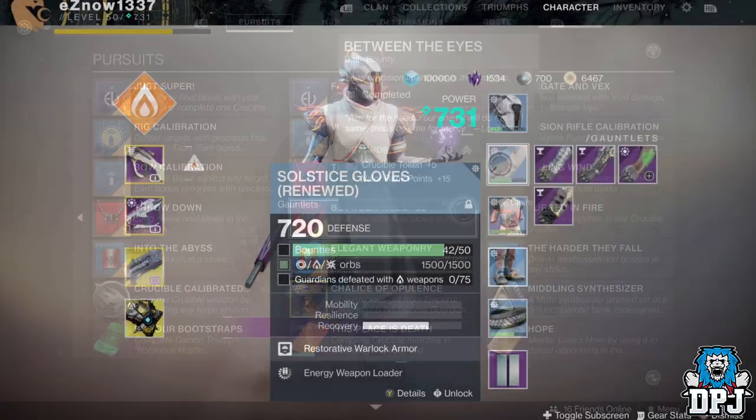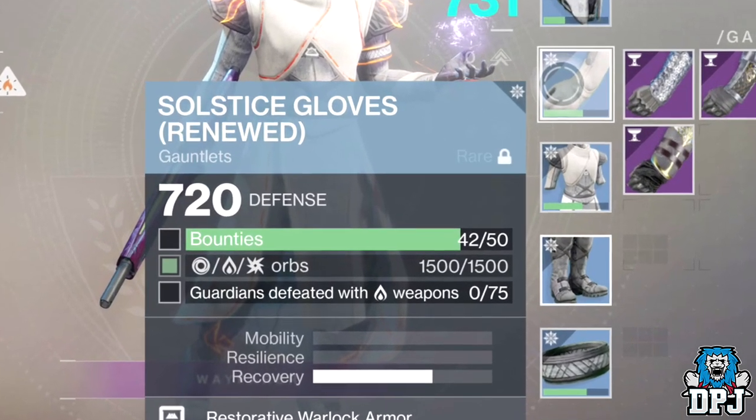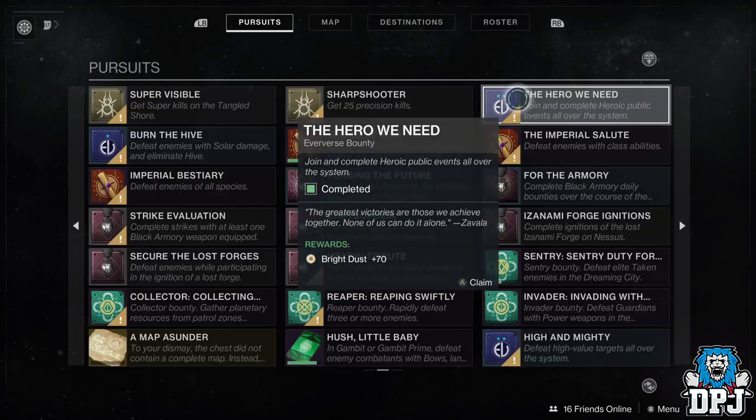For all renewed gear on Titan, Hunter and Warlock, one piece of gear will require you to cash in 50 bounties to progress past this stage. It sounds a lot — that's because it is a lot. Now there are all kinds of bounties you can do for this. Many people, including myself, stacked as many as possible because we knew the stage was coming.